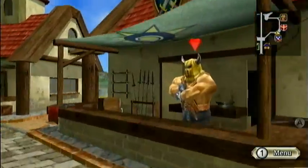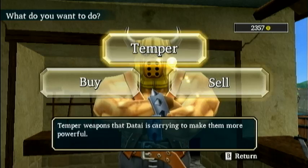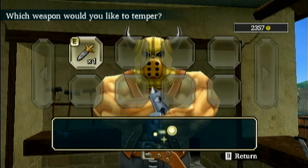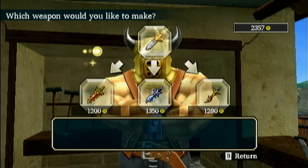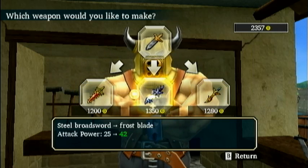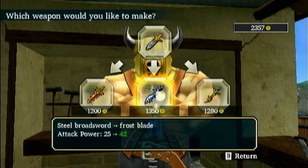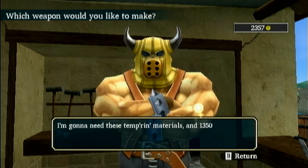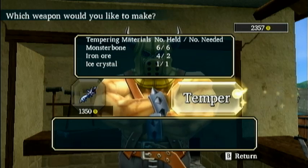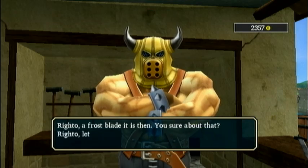First and foremost, we have a fancy transient sword to get. So the main way you get swords, as I believe I mentioned before, is tempering. And once you get to the steel broadsword, you have a choice of three elemental swords: fire, lightning, and ice. Ice is the best. Each one has certain type affinities, but I've never really found that to be very prominent. So if you have the ice crystals, go ahead and make the frostblade. It's for the best.